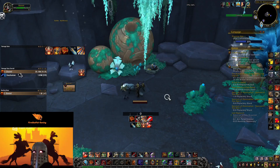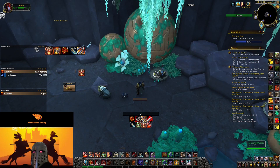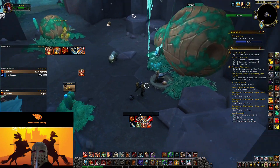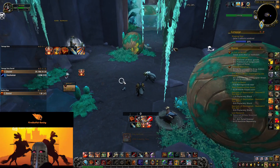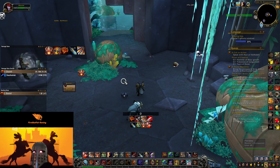Here we are back where we started, back at the hen. We give her all five eggs, she moves over, and now we can loot the treasure. Let's see what we get: some Cosmic Flux and some Ciphers of the First Ones — and that's all there is to it.